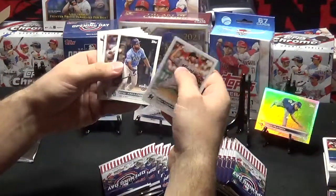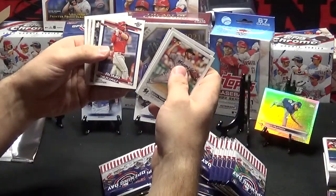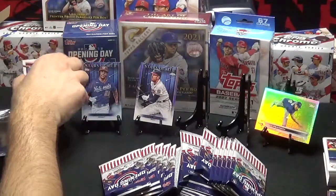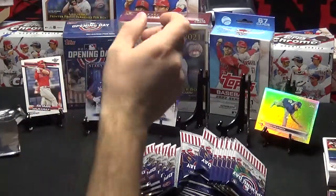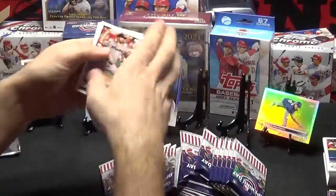We got Zach Thompson, a Rosarana, Pujols, Bomb Squad, Bryce Harper opening day — that looks like a decent card. I don't know if that's just another insert or a parallel or something. Charlie Blackman, Bellinger, and Hoskins.